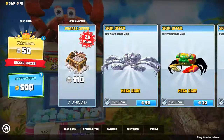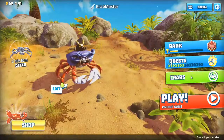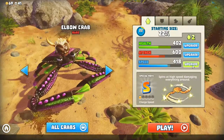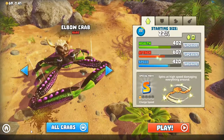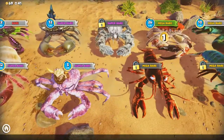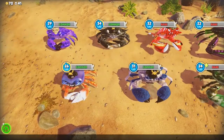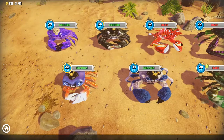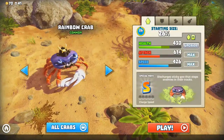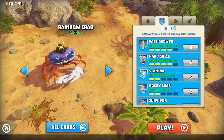First one - upgrade points and a life, more upgrade points. Here's the current amount of crabs I have - we're going to show off each one of them. Let's upgrade our elbow crab and go back to the menu collecting coins. I've also recently unlocked the alien crab, but we're gonna play the rainbow crab today.